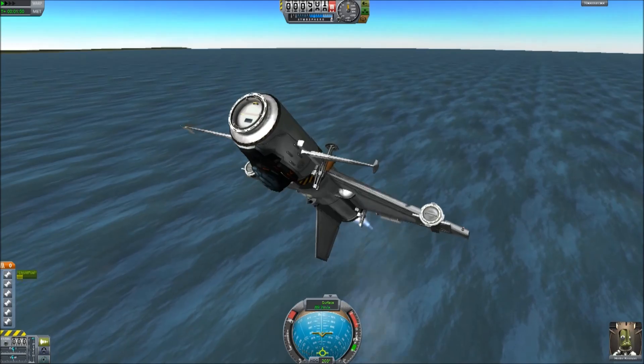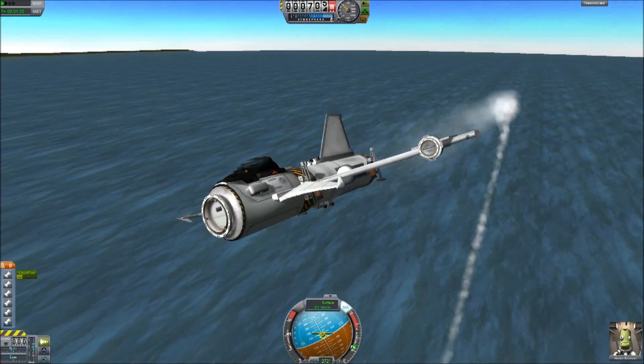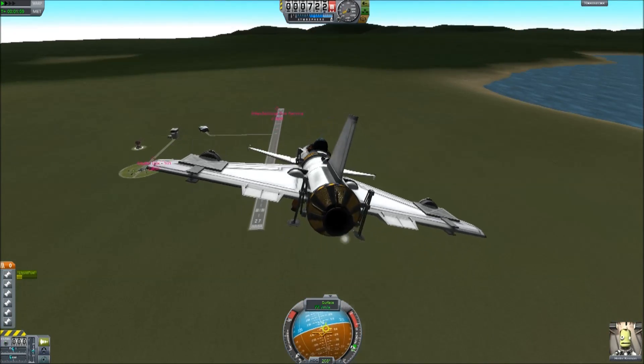I like the snub-nosed look of the docking port at the front. But if you want to put the covered docking port on it, then go ahead — it's just a little bit of extra weight.